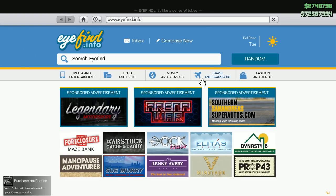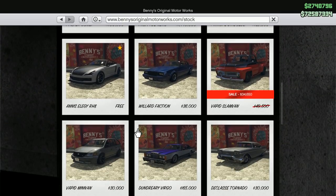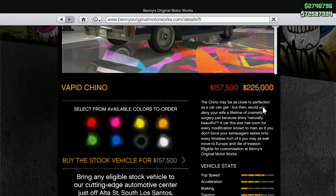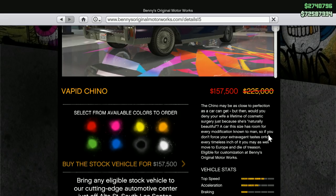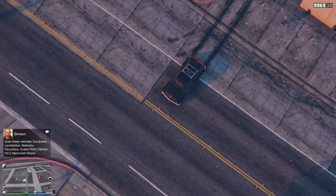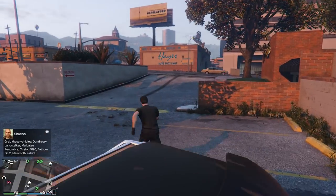You can also order it from Benny's website — here are all the Benny's cars for those of you who want to know where to find them. The Benny's description reads: 'The Chino may be as close to perfection as a car can get, but would you deny your wife a lifetime of cosmetic surgery just because she's naturally beautiful? A car this size has room for every modification known to man — eligible for customization at Benny's Original Motorworks.' Love it. Let's head into the garage and grab our new Chino.